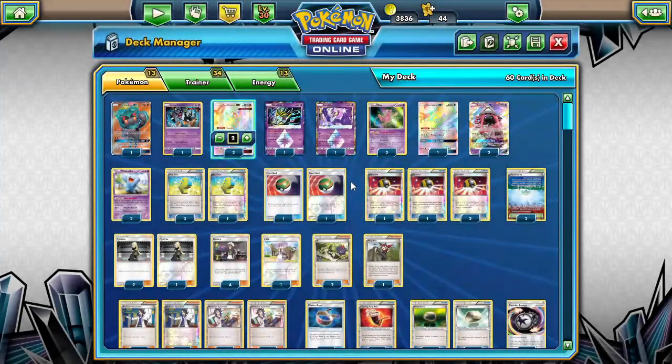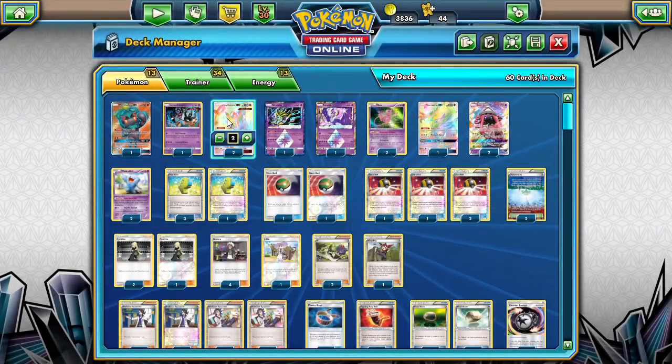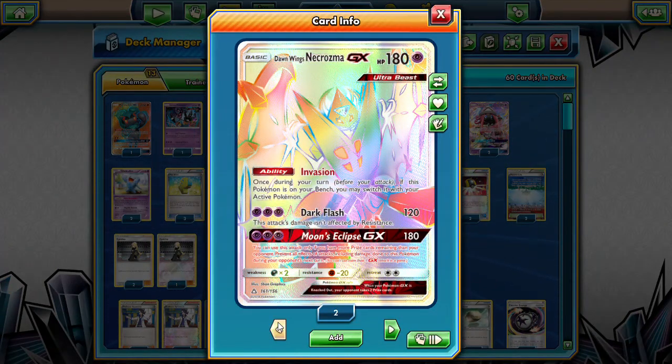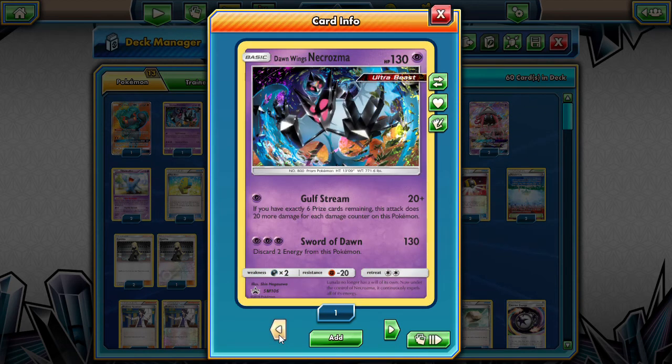Let's see what else we have in this deck. Along with our two hyper rare Dawn Wings Necrozmas, which are so pretty, we are also going to be playing the baby Dawn Wings Necrozma, the other Ultra Beast.